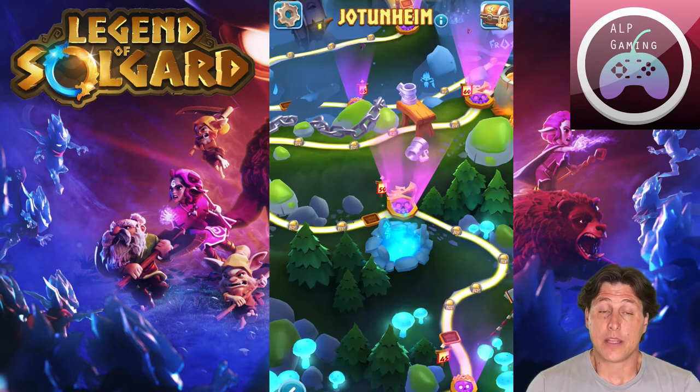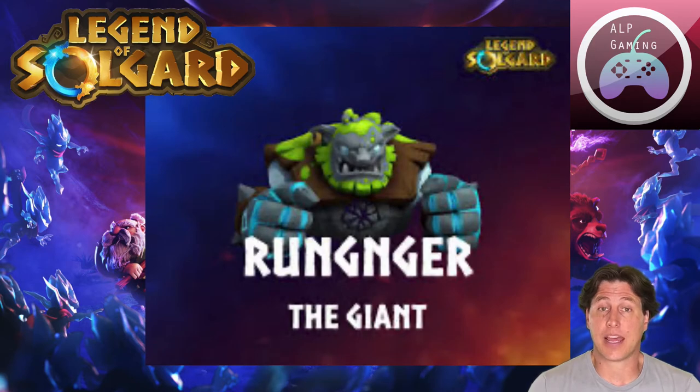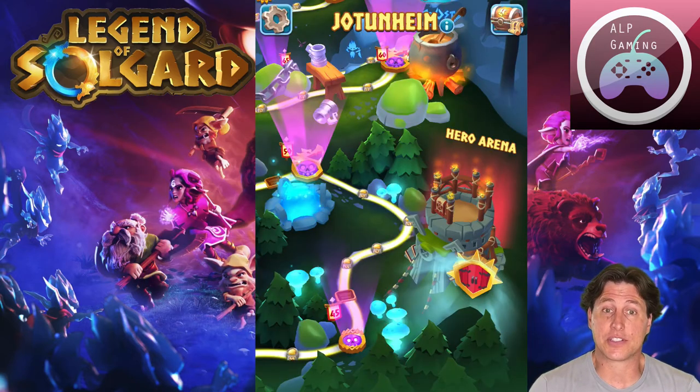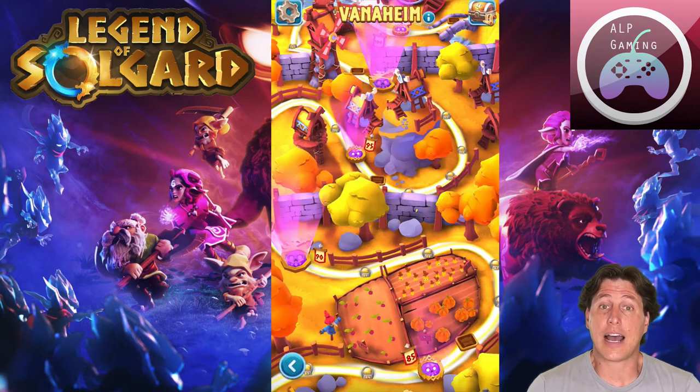Next, Jotunheim is levels 41 through 80. Your mini boss is Jotar and your main boss is Arungner. You'll also see the official entrances for the Hero Arena and the Lot Festival. The third world, Vanaheim, is levels 81 through 120, with the mini boss being Gloom King and the main boss being Maskina.